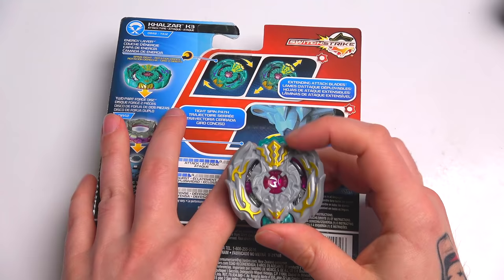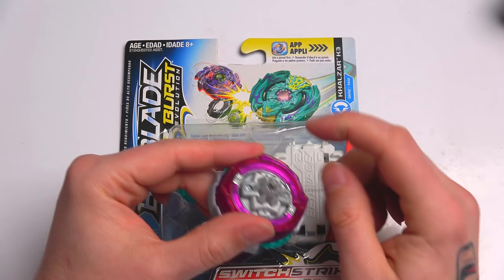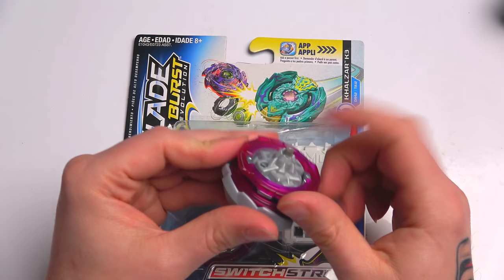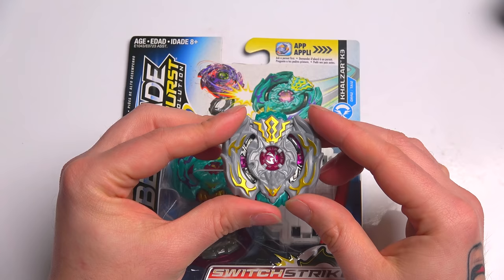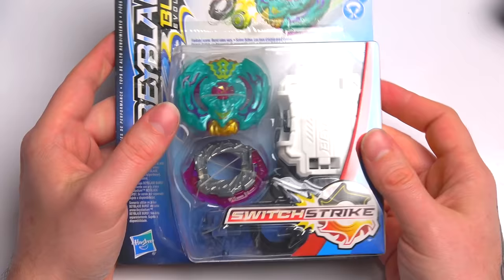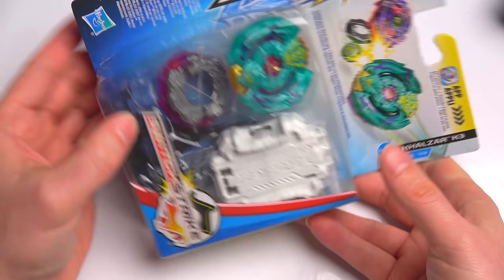Today we will be unboxing this epic bay. We already got a recolor of this, which I've actually got right here — and that looks amazing. This is what we actually got from the look: silver on silver rubber with silver. Silver, silver, silver, silver — silver Hunter. So cool! This is what we actually got off the tournament set, which to me was the best Hasbro set you could buy. It was absolutely insane with all the bays you could get.